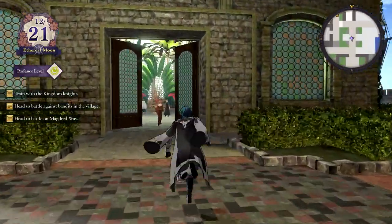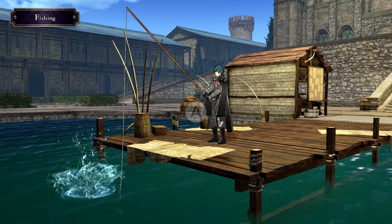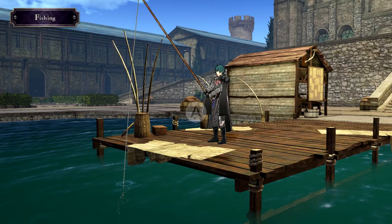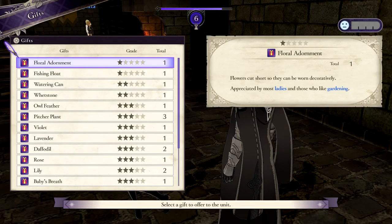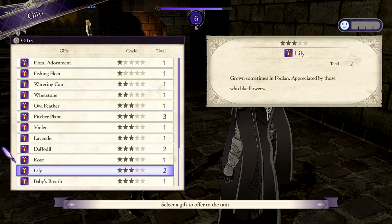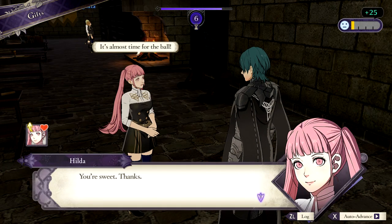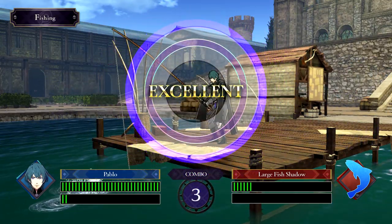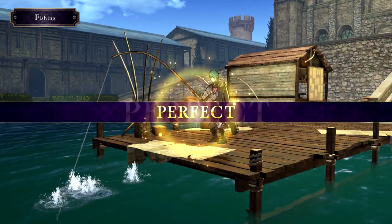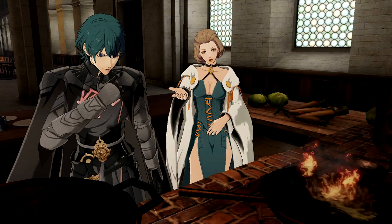Try to remember to make your way over to the greenhouse and the lake each time you explore the monastery for some gardening and fishing. Those are easy ways to get free experience points on a Sunday exploring the monastery. Flowers harvested from the greenhouse each week can be given to students as gifts to help raise their motivation levels, without spending any activity points getting them ready for the next week's lessons. Any fish you catch can also be used as ingredients for shared meals between students, to make meals from scratch, or to cook and dine with fellow faculty members.